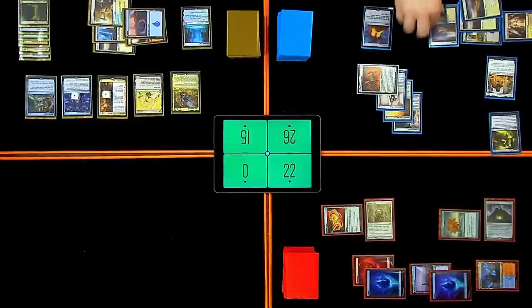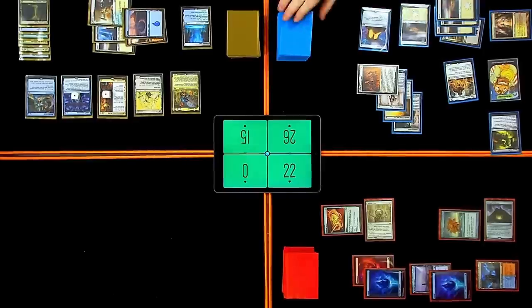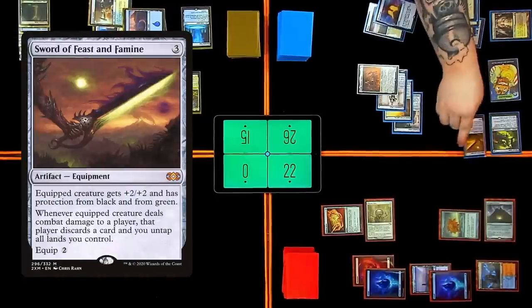I trapped this for three goals. Are you going to pay one extra? Sure. Draw a card from Thieves Tools because of Sram. Jason, it looks like you're finally getting a card from that Rhystic Study. I'm going to cast Sword of Feast and Famine, draw my card because of Sram. I'll untap.